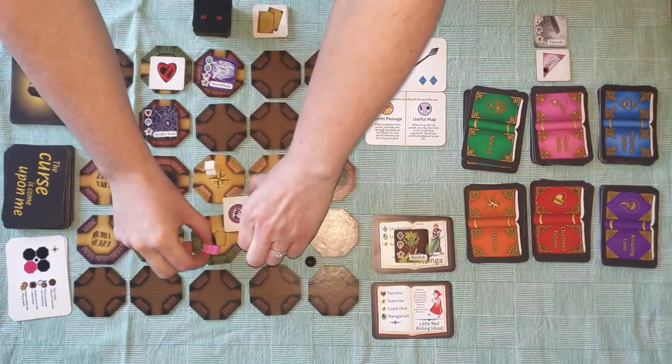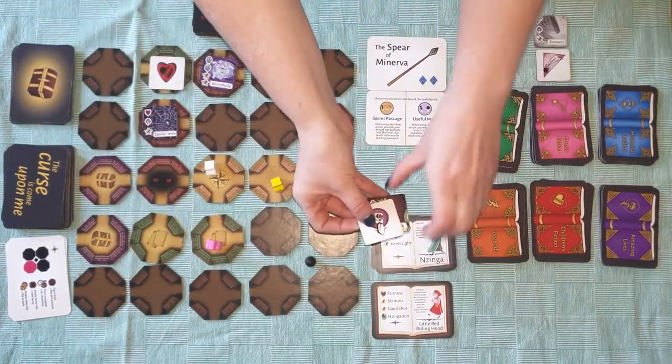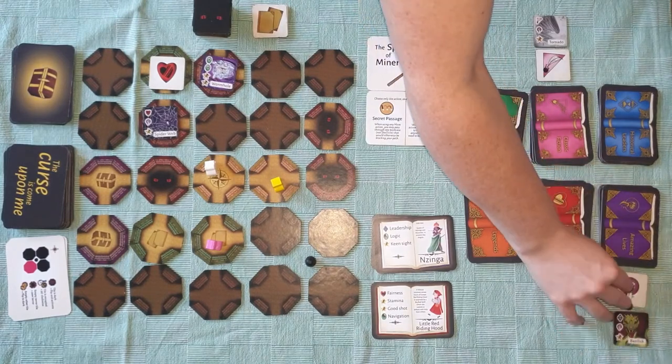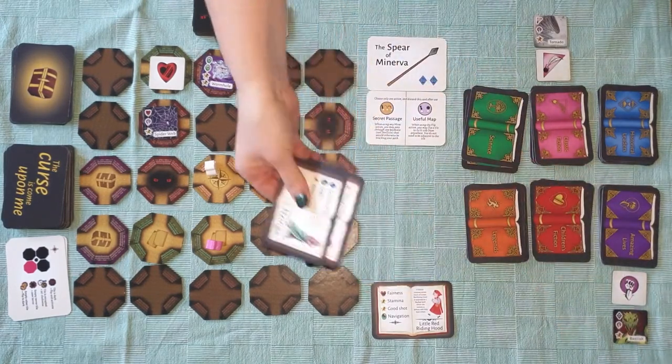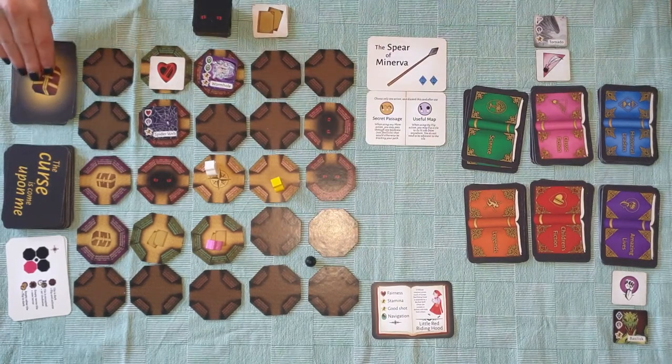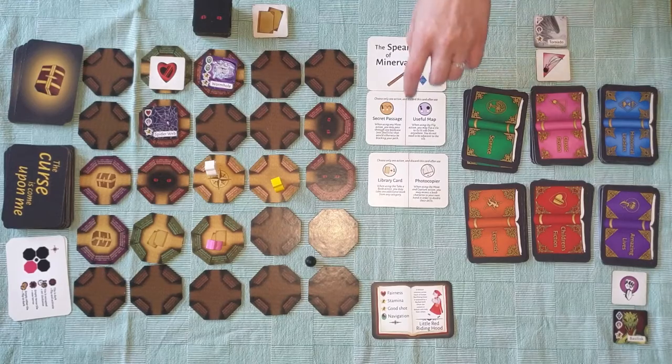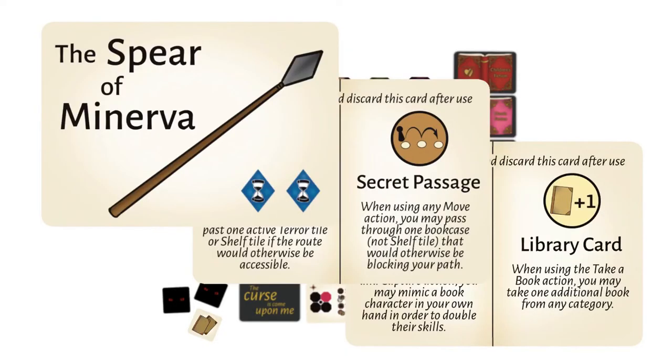Once you've reshelved a terror, the terror tile and the shelf tile are placed next to the stack of book character cards that correspond to their category. These book characters have done their job now, so they get discarded and you win a reward for completing that category.